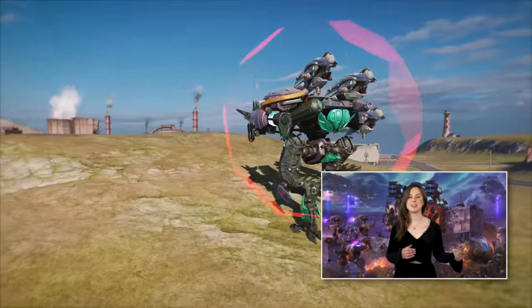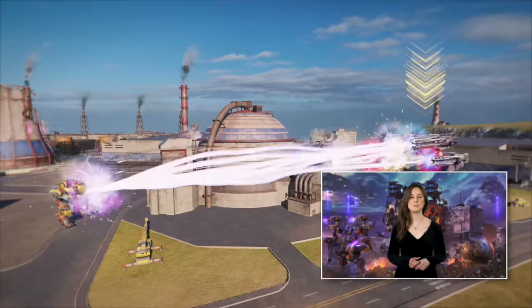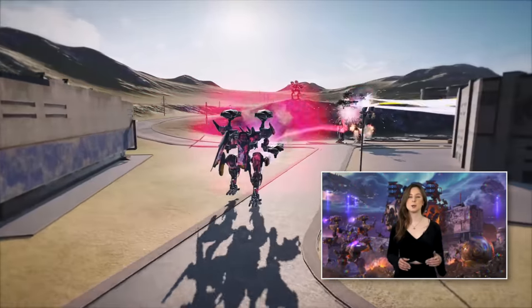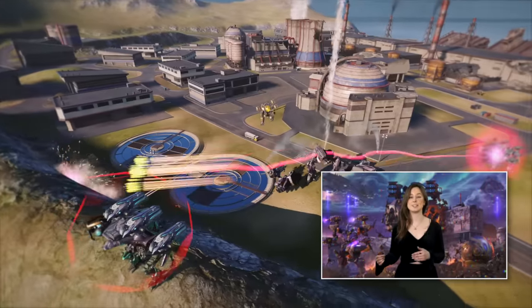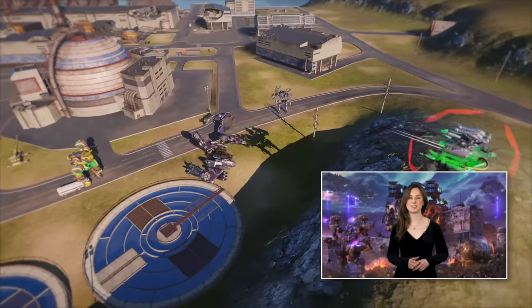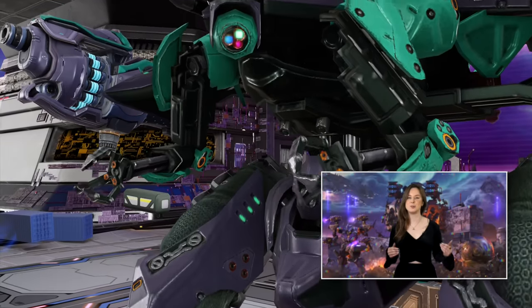Pathfinder is a teamplay monster. Its ability locks down the target and makes it more vulnerable to damage, marking it for Pathfinder's teammates to destroy. If the marked enemy gets downed, both Pathfinder and the robot scoring the kill or assist get repairs and a power boost to keep the momentum going. There are some other neat things about this robot and a whole set of new items, including a pilot, a drone, and weapons that go well with it. Be sure to check out the Pathfinder overview video here to learn more.